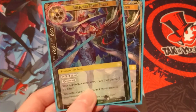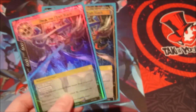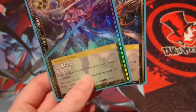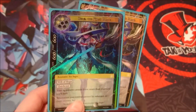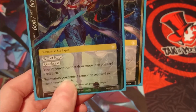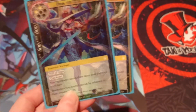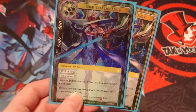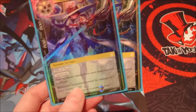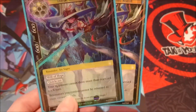Next up we have two copies of Zero the King's Blade — I wanted to run more but only have two currently. She's a two cost resonator, two lights, 600-600. She has Will of Hope and Quick Cast. The main thing is our opponents cannot draw more than one card each turn, which is very nice. And Resonators you control cannot be returned to their owner's hand — quite relevant because there's a lot of bounce, especially against blue. This also interacts with a spell we have later on. For 600-600 at two cost, that's pretty standard, especially with her effects.